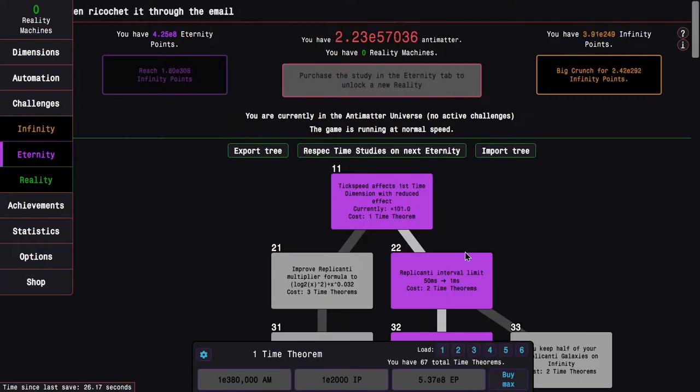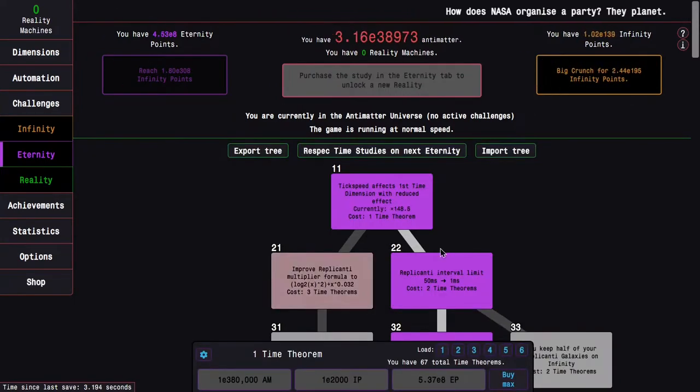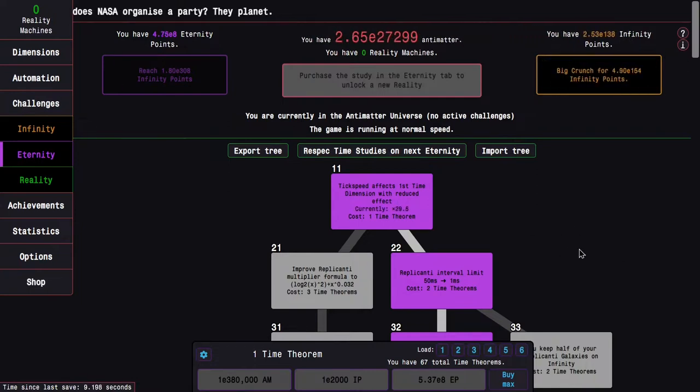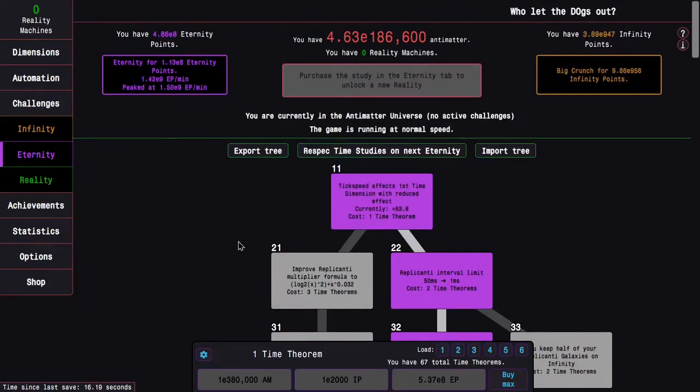I could actually just use hotkeys to get to where I want — moving the mouse is quicker sometimes. Actually, the hotkeys are quicker; I'm just not used to them because they're new for the reality update. Okay, let's see how far I can get. I should be able to get quite far with this build.